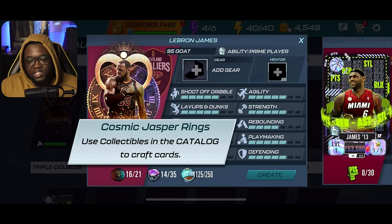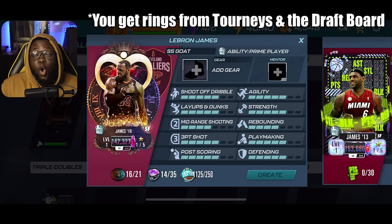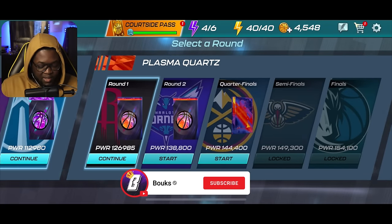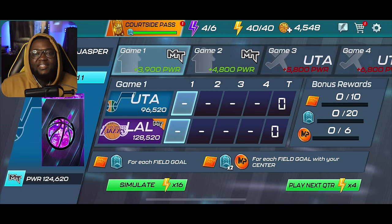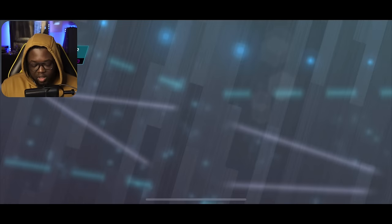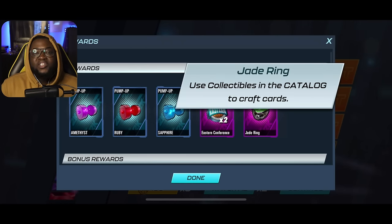Cosmic jasper rings are a little harder to get — you can only get them from playing the cosmic jasper tourneys or from the draft board if you're lucky. The same applies to diamond rings — you get them from the diamond tourneys or the draft board. The good thing is, if you've already played the cosmic jasper tourneys, you can just simulate the games. I'll show you: just hit simulate and you'll complete the game if your team is good enough. I got a jade ring from the draft board right here.